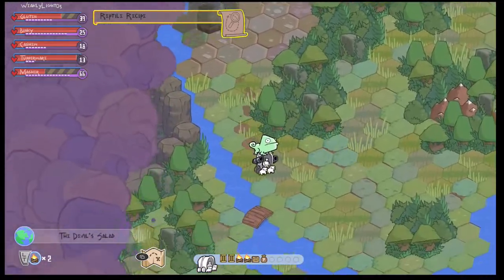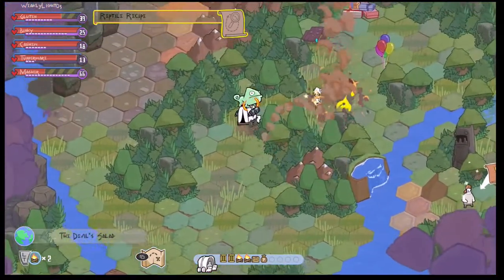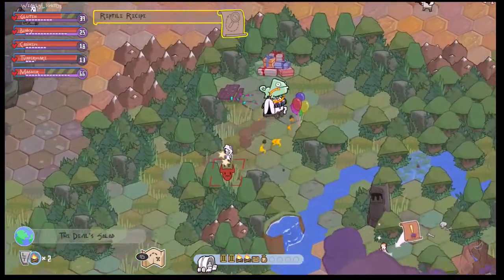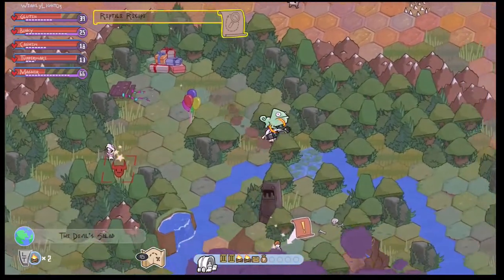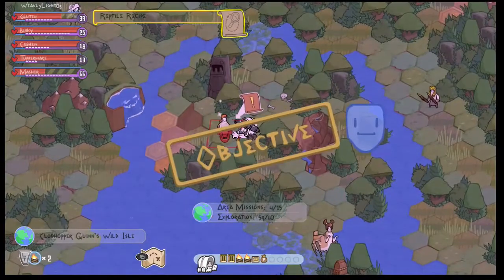It looks pretty ridiculous having this giant green lizard on top of your little caravan thing, especially considering that your caravan is moving but the lizard is unmoving. I don't know if that's lazy animation, but it just looks absolutely hilarious.